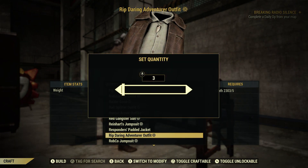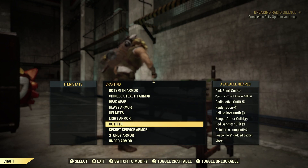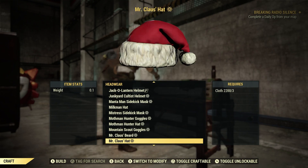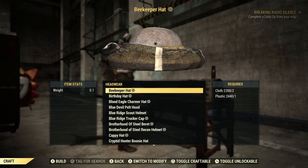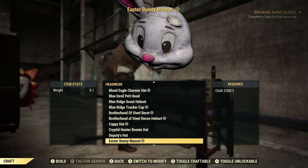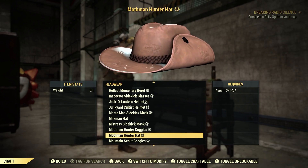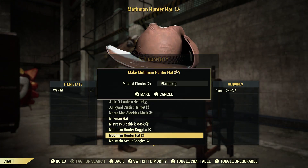We're going to craft three of them. Let's go back and check the headwear just to make sure it doesn't come with a piece of headwear. Nope, nothing. So let's go through maybe something that will go good with it. The Mothman hunter hat looks pretty good. Of course, it's an Atomic Shop item. Let's go ahead and craft one of these.